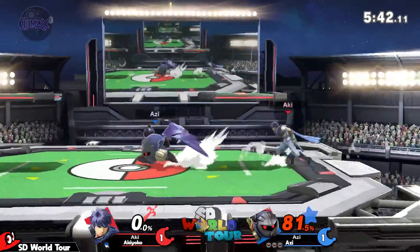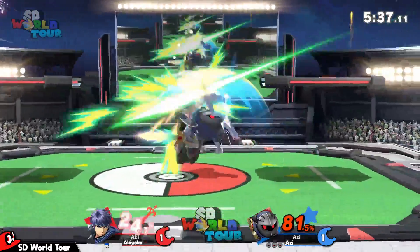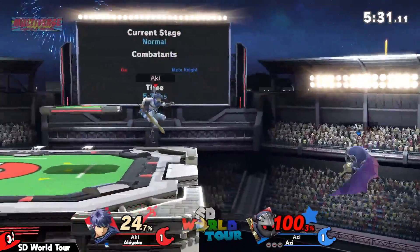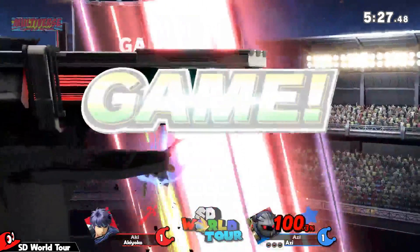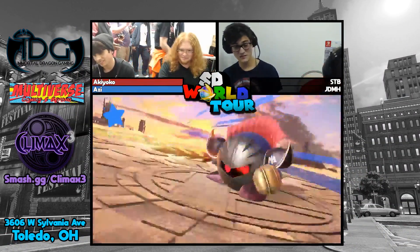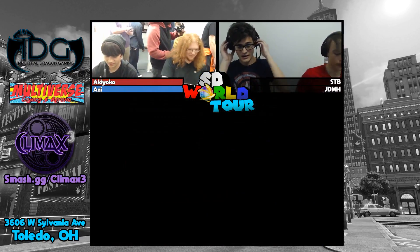Wow — just a straight read, and an incredible trade. I think of that as a Melee Fox kind of situation where you have two options: go up or go to the side, and reading one of them like Azzy did right there is a great move. Fox can at least angle his up-B — Ike can only go straight up. Oh wow — no! Akiyoko getting a little greedy and dying at 21 for it. That was really back and forth, but then Azzy just closed it out — all right, I've gotta head out.